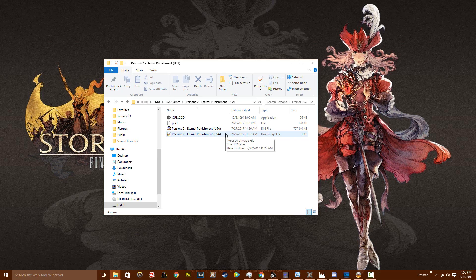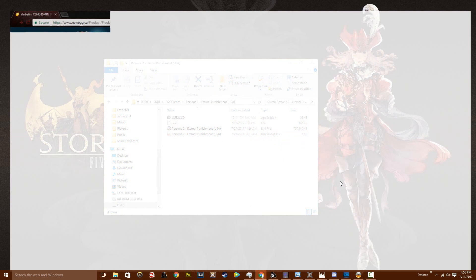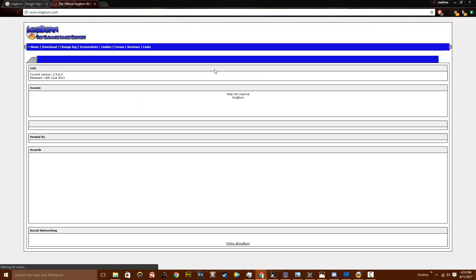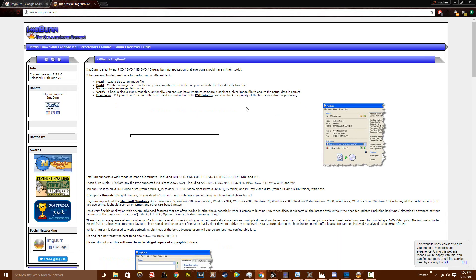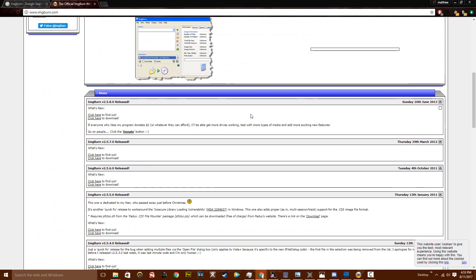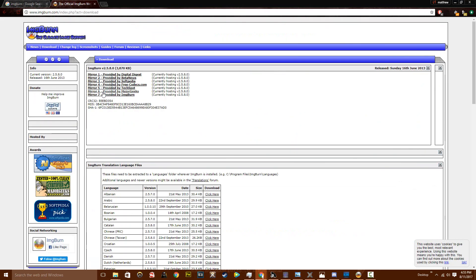Right-click on the CUE file and open it with ImgBurn. If you don't have ImgBurn, it's a free tool — the link will be in the description. ImgBurn is one of the best burning software options available and works on Windows XP, Vista, 7, 8, and 10. Download it by clicking Mirror 7 on the download page.